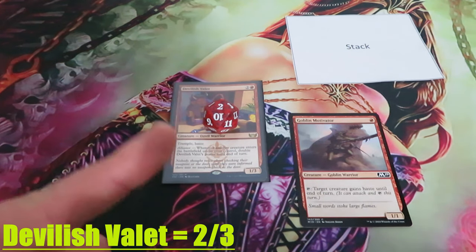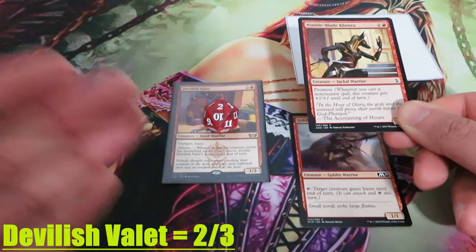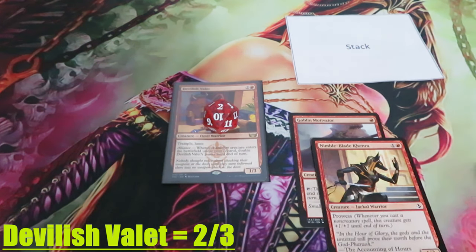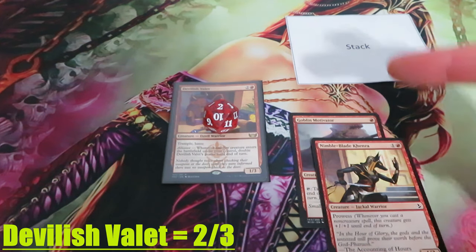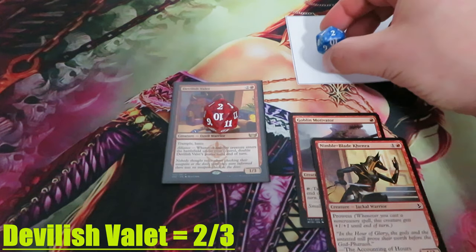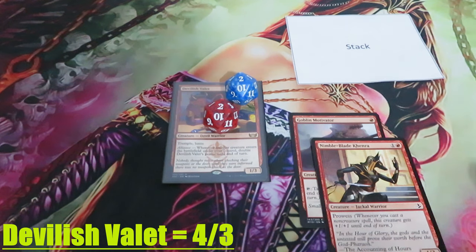I'm going to play another creature — Nimble Blade Kenra. Nimble Blade Kenra will go on the stack. Nothing happens and my creature will hit the battlefield. As another creature hit the battlefield under my control during this turn, Alliance of Devilish Valet will trigger again and it will go on the stack. Nothing happens and the power of my Valet will double again to 4.